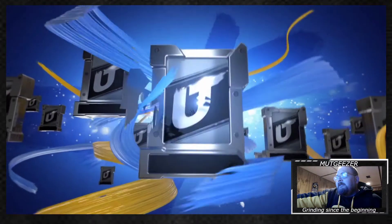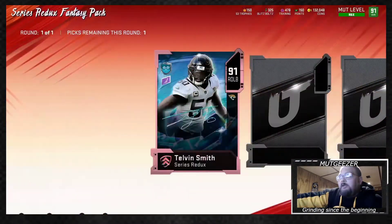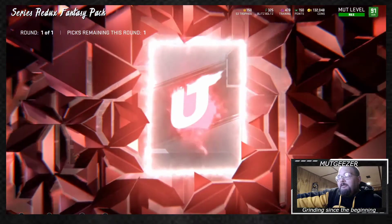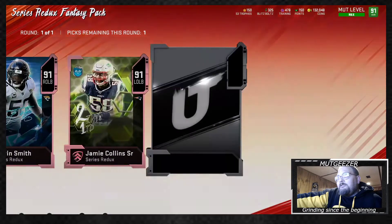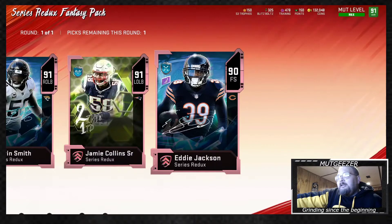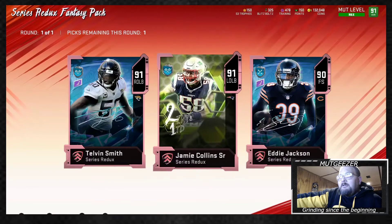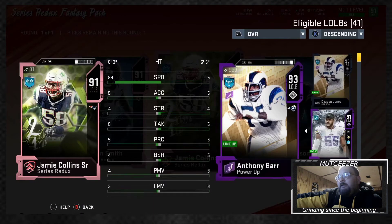Here's the second pack. I actually am a New England fan, so I like to keep a New England theme team. I'm going to get the Talvin Smith — I did want to get this card, but his stats are just so terrible. The Jamie Collins, Eddie Jackson I already have. I needed the Talvin Smith to finish him, so I went ahead and took that.